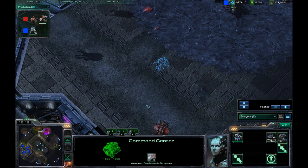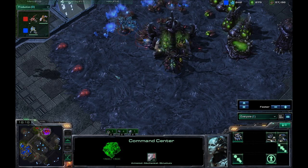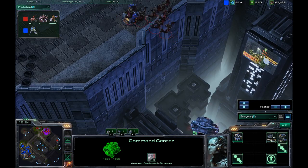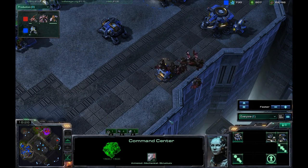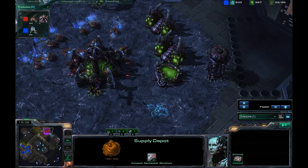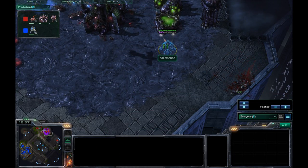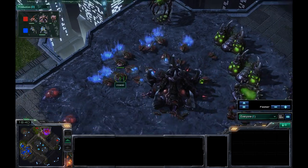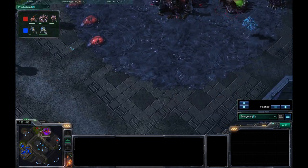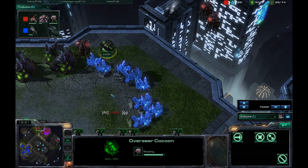I need to morph that into an Orbital Command or a Planetary Fortress — Planetary Fortress now that I think about it, because he'll probably send Zerglings to back the Mutas up. But I'm sending the Cloaked Banshee inside his base — just the one right now. I'm doing damage to the Queen; I've chosen the Queen. Mutalisks going inside my base — they're going to focus down on a Supply Depot. And there goes the Banshee. The Overlord is way the heck over here.